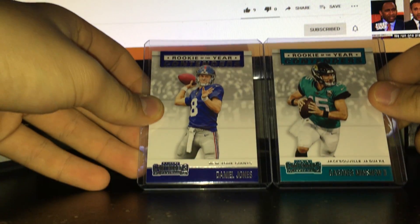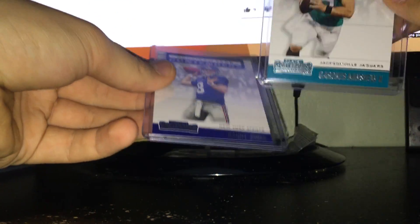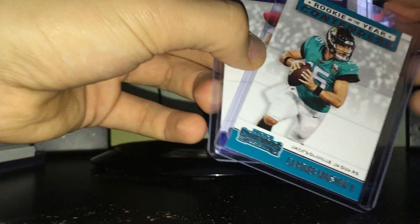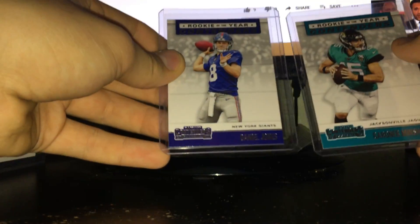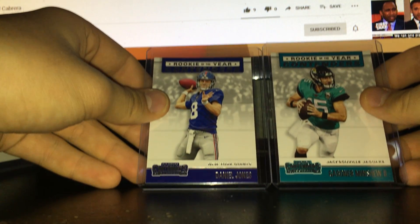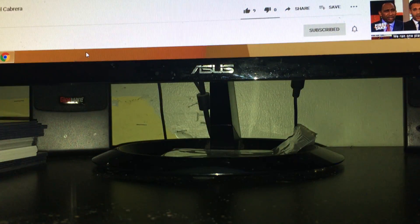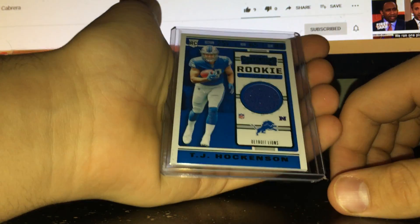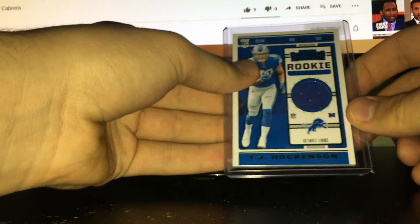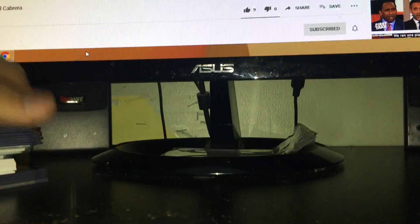I got two Rookie of the Year contenders and both are very good — Gardner Minshew and Daniel Jones. This year's QB class has turned out better than I thought: Jones has played well, Kyler has played very well, Haskins hasn't played well but has potential, Lock has played great, Greer has potential, Minshew as you see here, Finley started — who knows. For the jersey out of the box, we got a TJ Hockenson green rookie jersey, so that's okay. That's it for this video guys — thanks for watching, like and subscribe. I'm out.